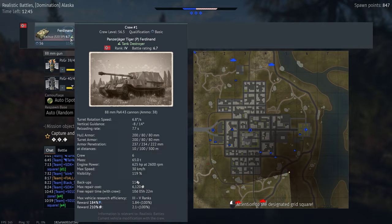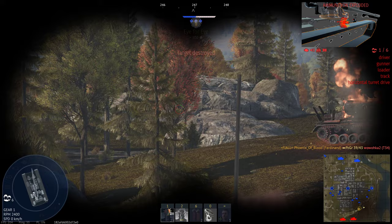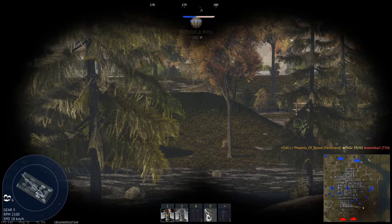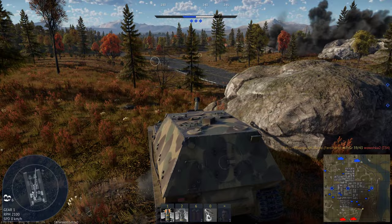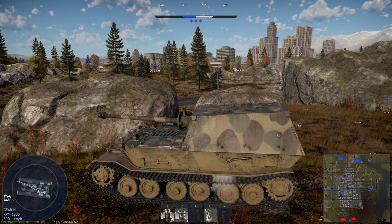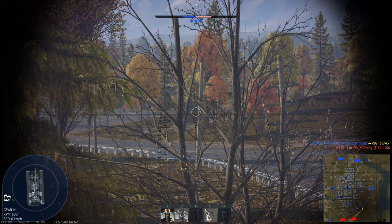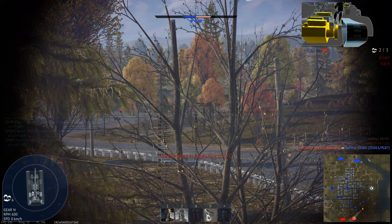The armor is very thick, much better than on Jagdpanther. It seems worse relative to the battle rating because we have enemies with better AP rounds like the Centurions. But objectively speaking it's better — much thicker. It's just that the slope is very poor as you can see. When you're fighting against a Ferdinand you should aim at these areas because the armor is thinner here and can be penetrated more easily compared to the armor elsewhere on the front.